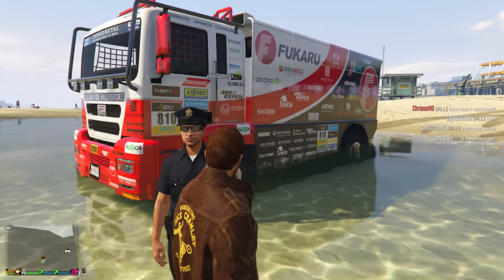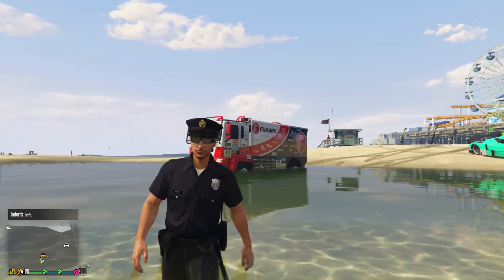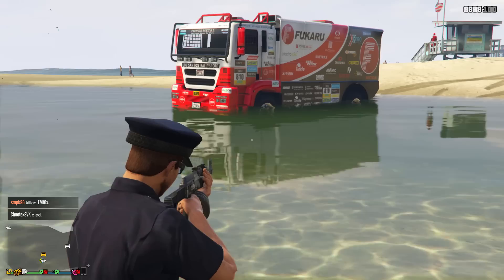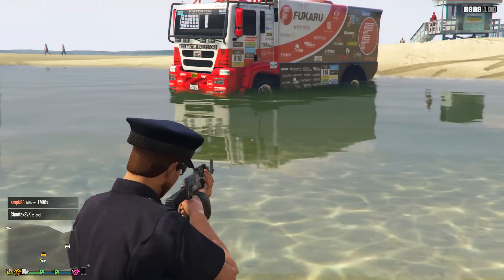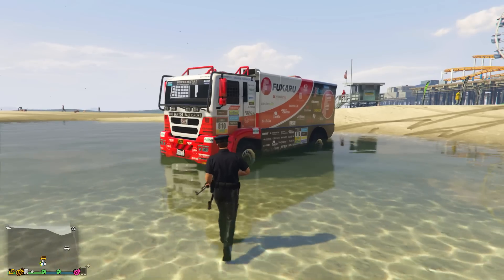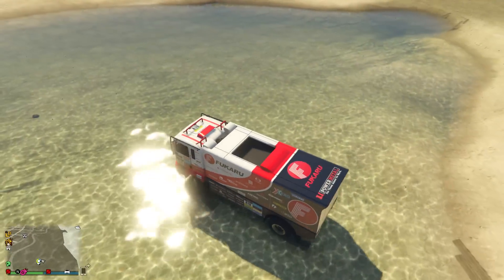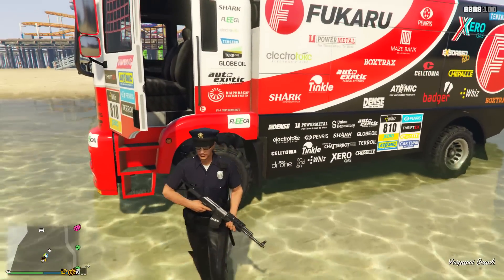Moving on to the third trick. This involves the new rally truck that was only added into GTA Online a few weeks ago. What you may not know about this truck is that there is no reflection in water. It doesn't sound very exciting, but it's one of those really cool things you can just take a look at and maybe show your friends. As you can see in the video, I've parked my rally truck in a puddle on Vespucci Beach — the truck itself does have a livery, but in the reflection it is completely grey and doesn't have a livery on it. This should be visible anywhere you can find a reflection of this vehicle, whether it's water, a window, or anything like that.